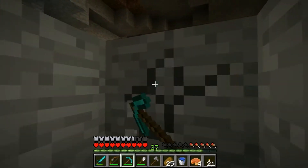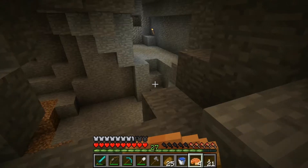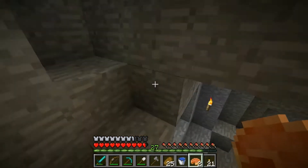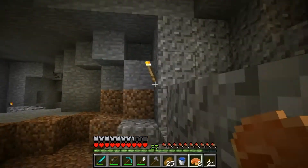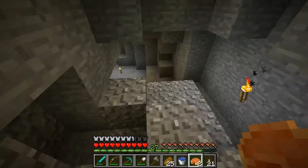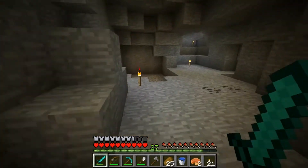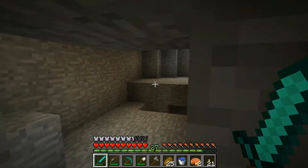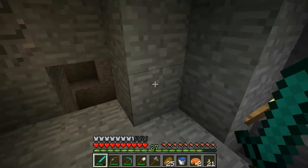We got more than enough obsidian and we have the two diamonds we need, so let's go ahead and get out of here. I didn't mean to eat that second pumpkin pie — I just love it so much. First we need to get out of this cave and then we need to make a book. Now the crafting recipe for books changed a little bit — I don't know if it was the 1.3 or 1.4 update.